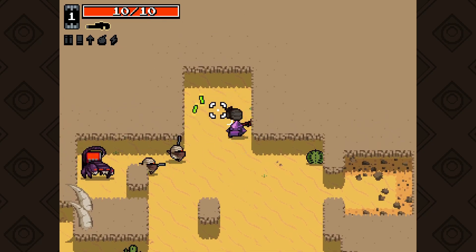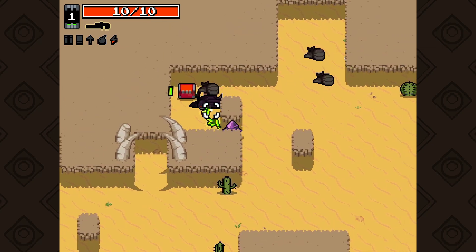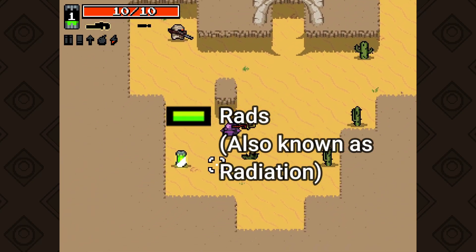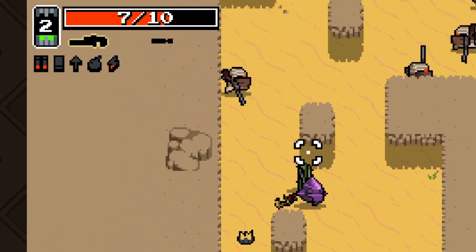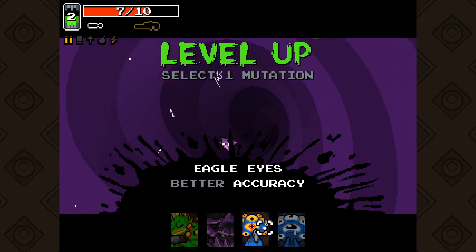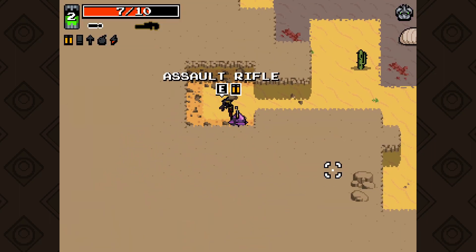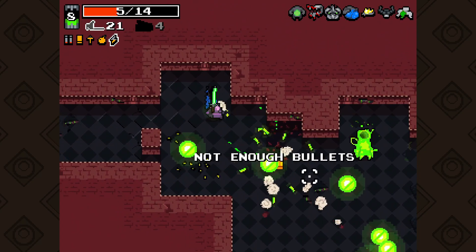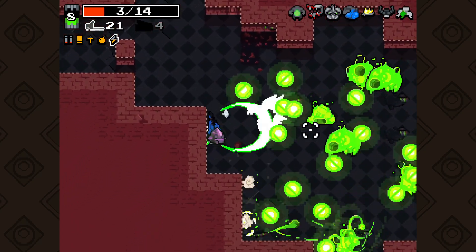As you go through each uniquely generated room, you will notice these green rectangles your character picks up. These are called rads. When you fill the bottle to the top, you gain a level, allowing you to pick a boon to help you on your quest. These boons are only able to be obtained by the end of each stage, so make sure you pick your boons wisely. You do not want to be stuck with something that makes no difference as you go deeper into the game.